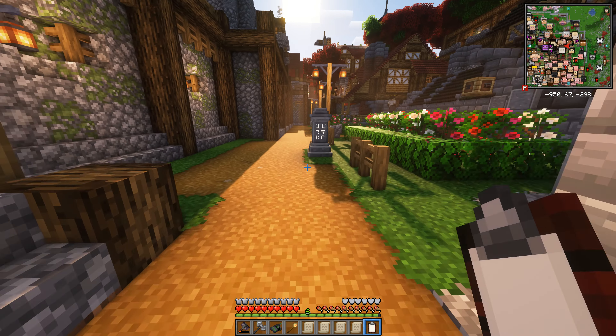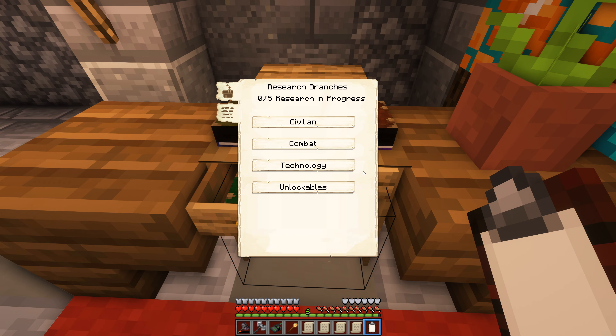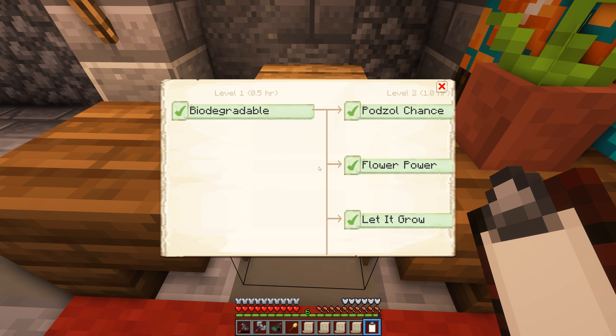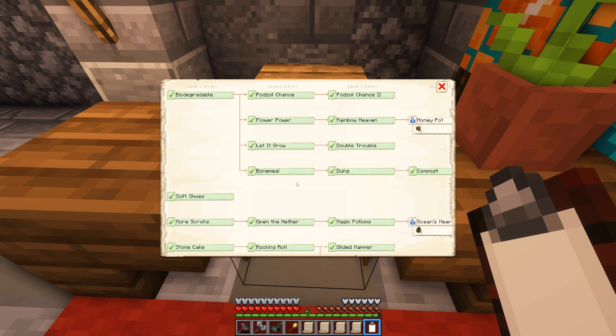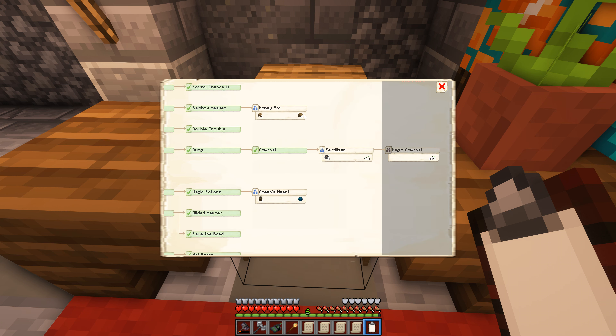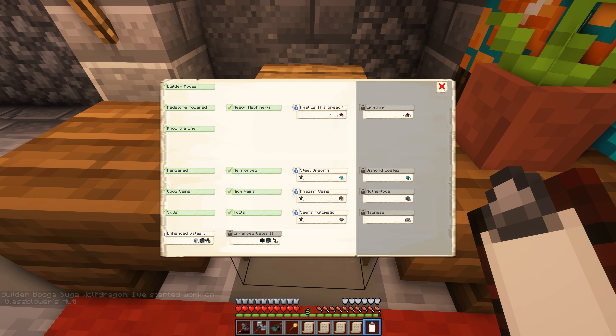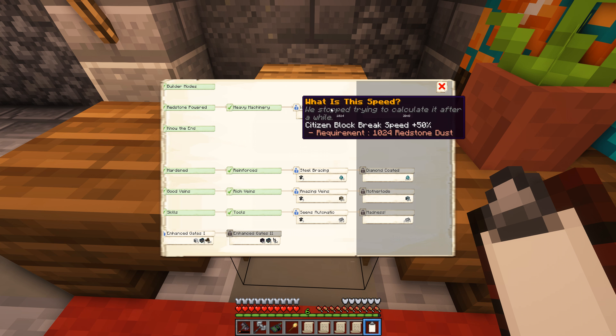Captain's log, stardate whenever it is — we're going to go over to the university and make sure we've got some research on the go. A lot of the research we were waiting for was locked behind the blacksmith, the smeltery, and those things being level five. Now that they are level five, we can start to get those going.